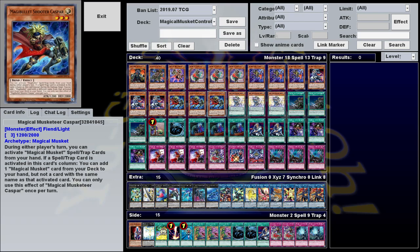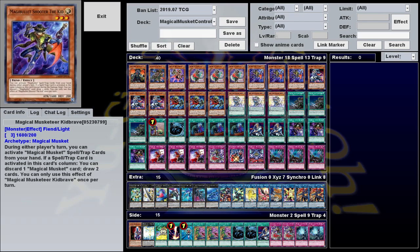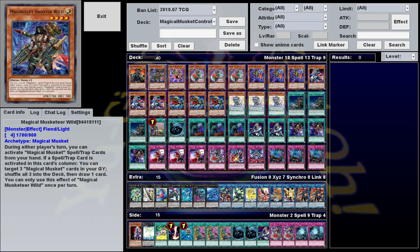In addition to these, all your Musketeers have hard once per turn effects that trigger when a Spell Trap is activated in the same column as them. Doesn't have to be one of the archetypal Spell Traps — doesn't even have to be you activating the card. Just as long as a green or pink card is activated in front of or behind them, they do a thing. Specifically: Casper adds a Magical Musket from deck to hand. What's Up Doc adds a Magical Musket from grave to hand. Brave Kid lets you discard a Musket to draw two. Starfire summons a Musketeer from the deck in defense. Cammy summons a Musketeer from the graveyard in defense. And Wild Thing lets you shuffle three Magical Muskets in the graveyard back into the deck to draw a card.